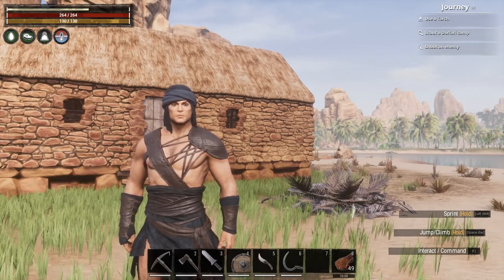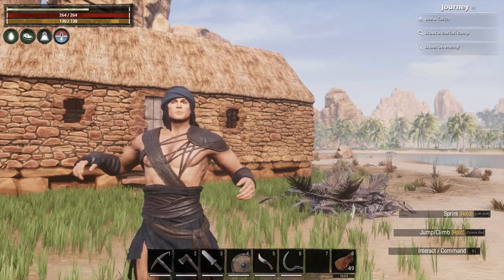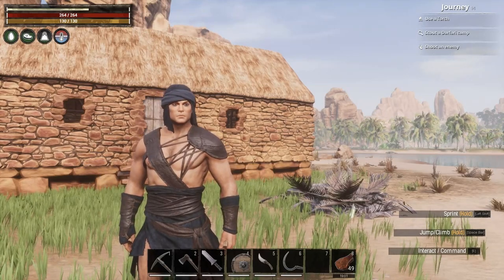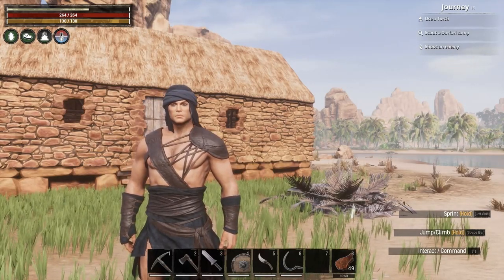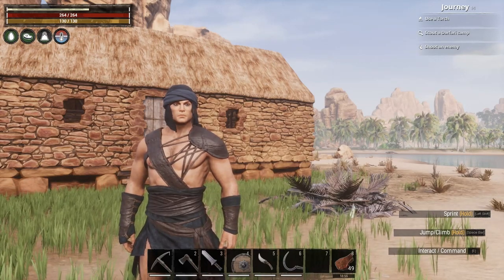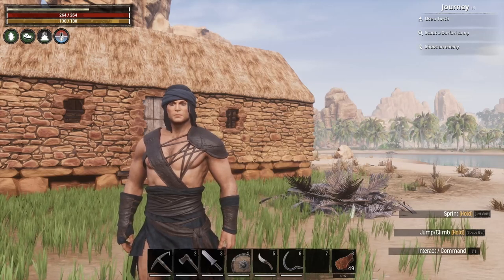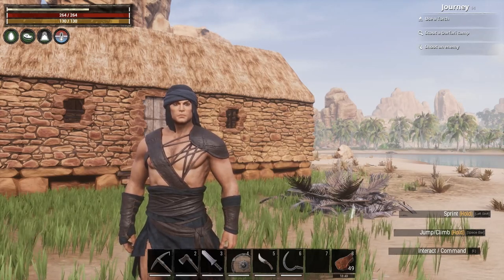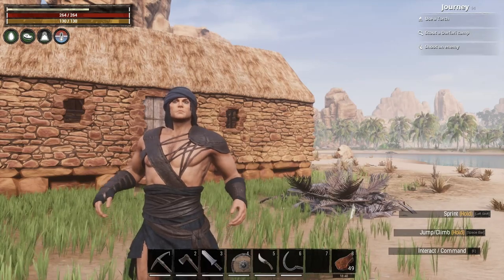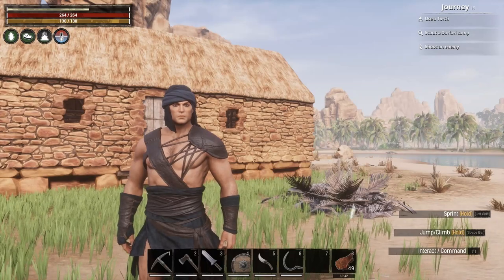That breaks the thrall, as they're known in this game, and then he becomes yours to command. The last type is horses. Horses can be found as foals around certain areas of the map, and we build a stable for them, put them in the stable, and we can grow up a horse that we can use as a mount. The first and easiest at low level is taming animals.